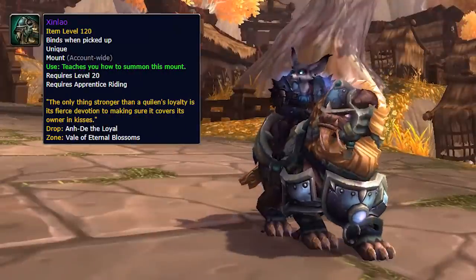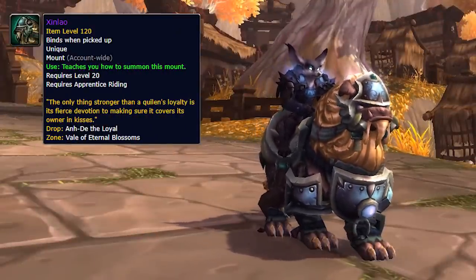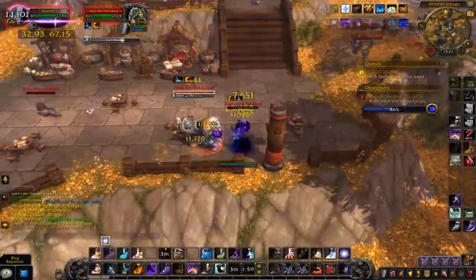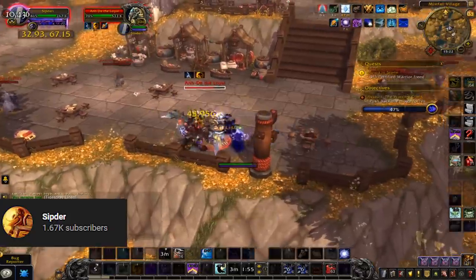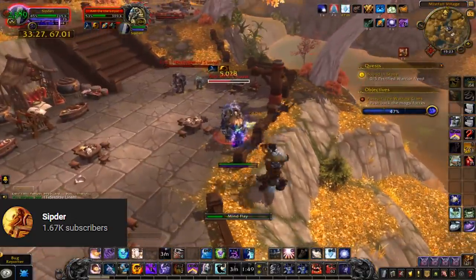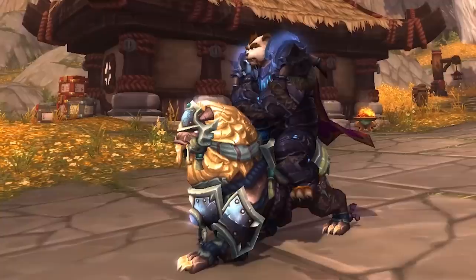The next mount is Zin'Leo, and this drops from Arndee the Loyal, who is spawned during the Warring Clans assault as well. He will patrol around and is very easily soloable. This is the exact same model as Ren's Stalwart Hound, just a greeny, goldy, yellowy version of it. It doesn't fly, it just runs - it's just another mount for the collection.